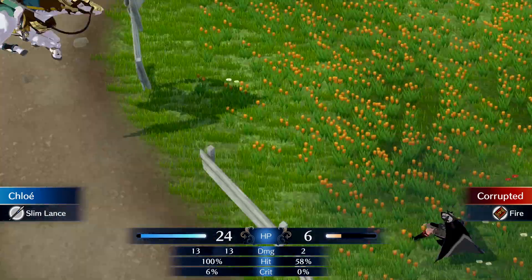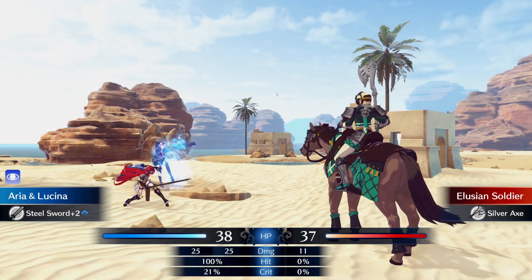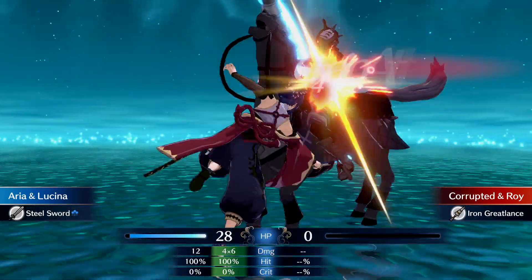Plus, it has an extra advantage in Fire Emblem Engage. If you attack an enemy with the right type of weapon, you'll trigger the Break effect, and the enemy will no longer be able to counterattack for the rest of your turn. This means you can have your team safely do follow-up attacks until the enemy is defeated.